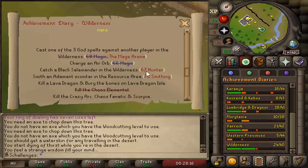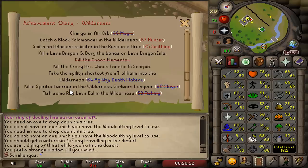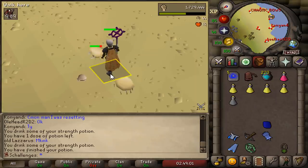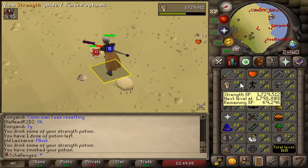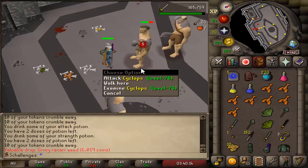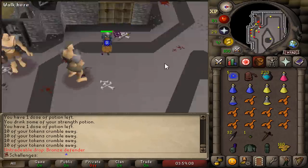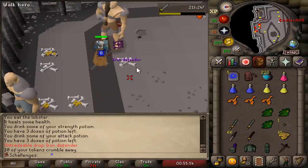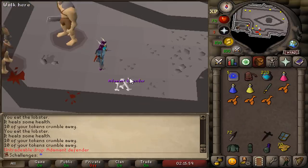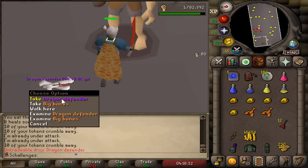In the next episode, we might be completing the Hard Wilderness Diary — probably not, we still don't have the levels, but it seems very easy so potentially. I've been AFKing on this exact tile for the last one week, and we now have the requirements to enter the Warrior's Guild to get ourselves some defenders. The drop rate to obtain a defender up to rune from a Cyclops is 1 in 50. Bronze Defender took 116 kills, Iron Defender 85 kills, Steel 25, Black 18, Mithril 17, Addy 43, Rune 4, and finally the Dragon Defender took 92 Cyclops kills.